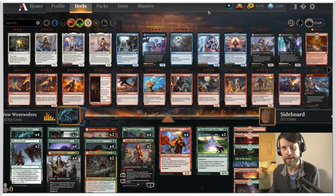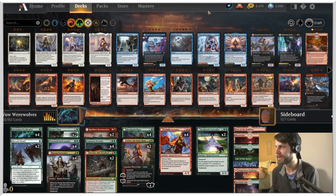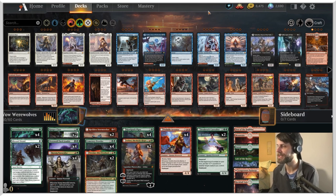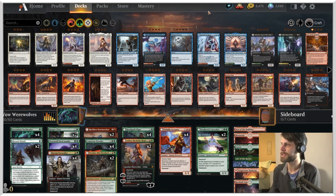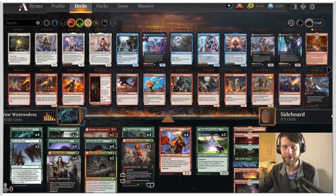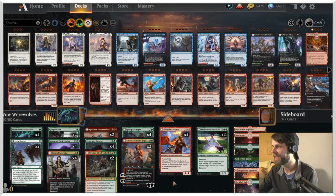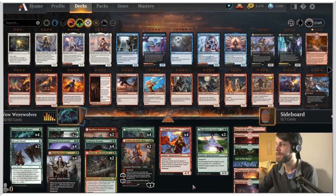We're looking at Vow Werewolves guys. This is going to be an interesting one. This is my own creation of this deck - I'm not sold on the configuration by any means, I just want to test out some of the new cards. I'm sure we've overlooked a few things. The idea here is basically the same as it's always been for werewolves: beat face as quickly as possible. We've gotten a lot of new cards from Innistrad Crimson Vow that can help us do that.